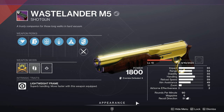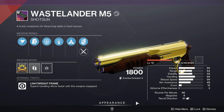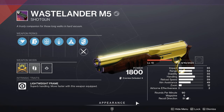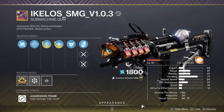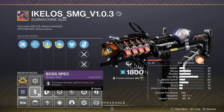Let's move on to the weapons. Arc weapons are ideal since we can use Harmonic Siphon to make orbs of power. I recommend trying to get a 1-2 punch shotgun in the kinetic slot like Riiswalker or Wastelander M5. You can also forgo this altogether since you will already be doing a lot of damage no matter which exotic armor piece you use.